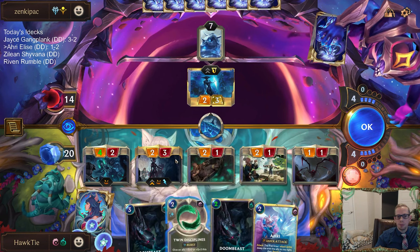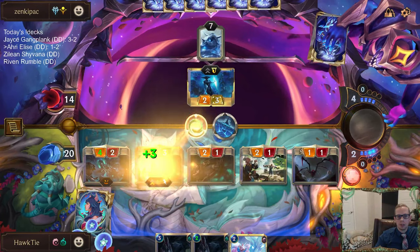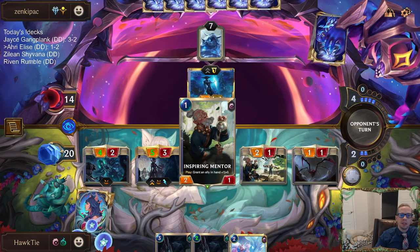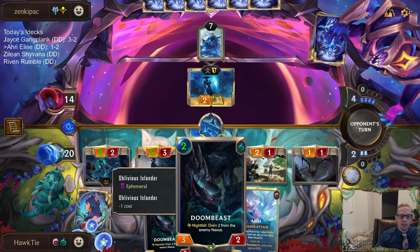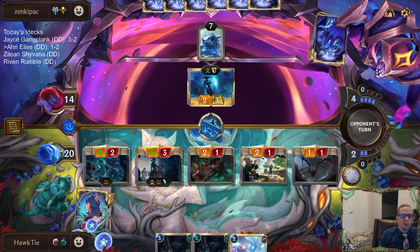I could plus-three, plus-zero on Elise, put them down to four — let's try that. I was first thinking plus-zero, plus-three to try to save one of these, but wait, we can do an extra point of damage if we do it the other way. Because four could be pretty important. That's what I'm thinking — we put them down to four. We got double Doom Beast.